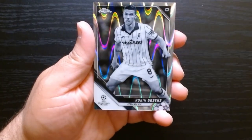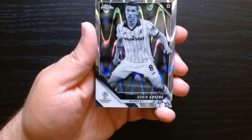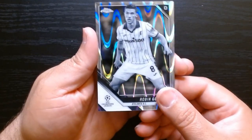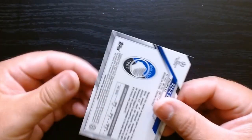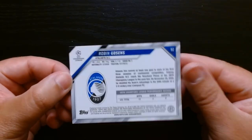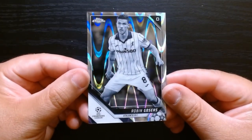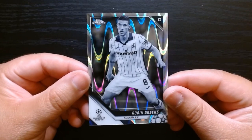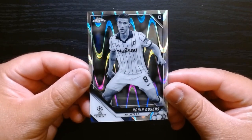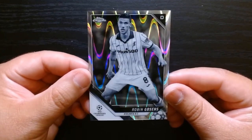And our last one for pack three. We have one of those wave refractors — Robin Gosens. It is black and white. Nothing on the back — nothing there. But it is an interesting parallel. Robin Gosens of Atalanta. Nice looking card nonetheless.